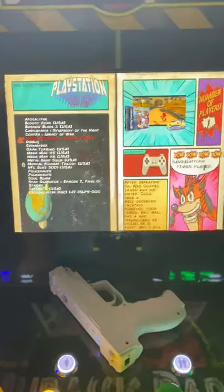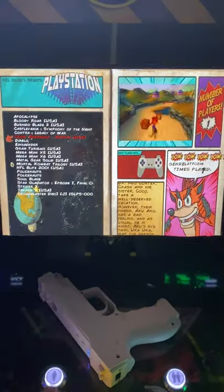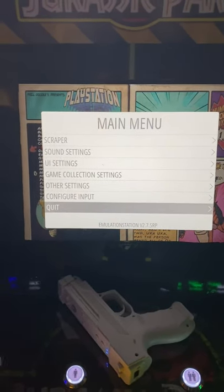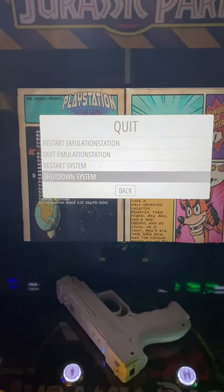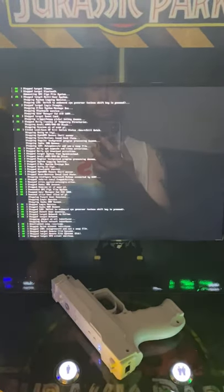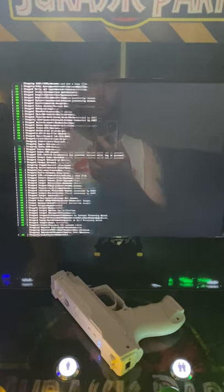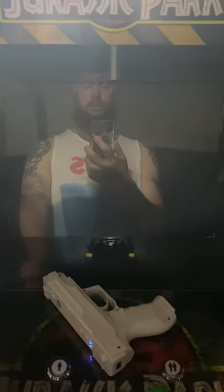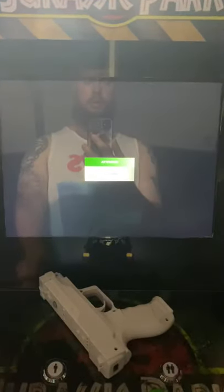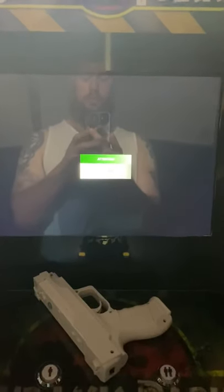So that's it, really. To shut down the system, it's pretty basic. Hit your player 1 button, go down to quit, then go down to shut down. Once you see the no signal on the screen, flip the switch in the back and you're all set. Hope you enjoyed the video — I'll see you next time. Thank you, bye!